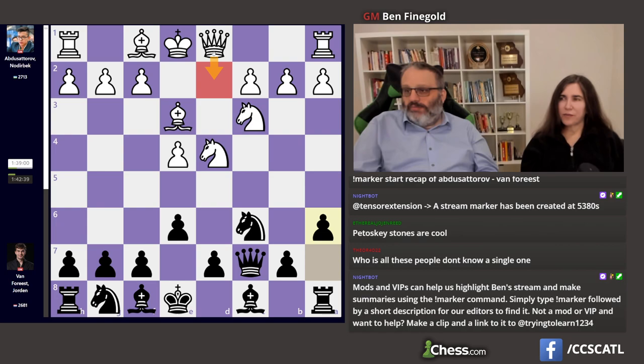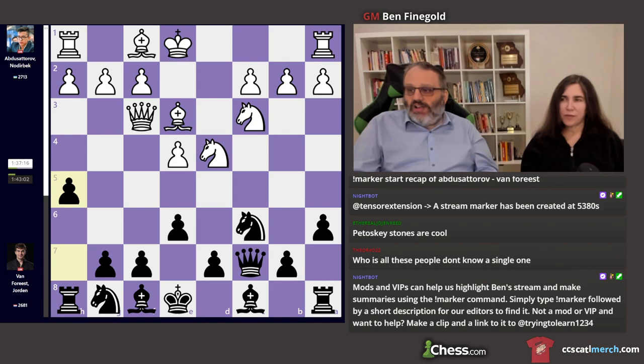He played Queen f3, which — I mean, there are many moves. Probably Queen d2 is the most common. Bishop e2 is common. a3 is even played, but Queen f3 is cool. Recommended by Andrew Karklins, probably. He likes to play Queen f3 against all Sicilians, so he would like it here.